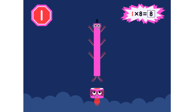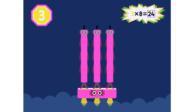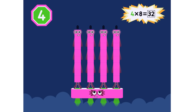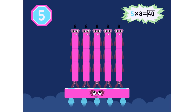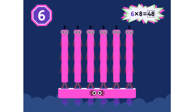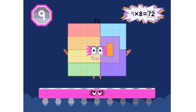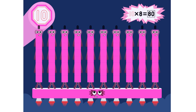Super 8s, assemble! 1 eight is 8, 2 eights are 16, 3 eights are 24 — we will heed the call. 4 eights are 32, 5 eights are 40, 6 eights are 48 — we'll catch you when you fall. 7 eights are 56, 8 eights are 64, 9 eights are 72 — here's the biggest of them all.